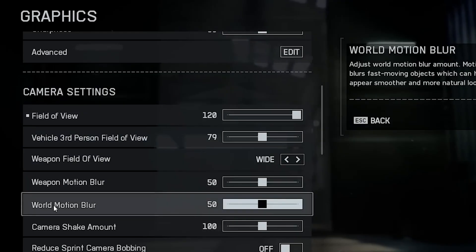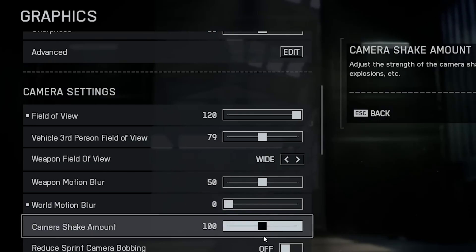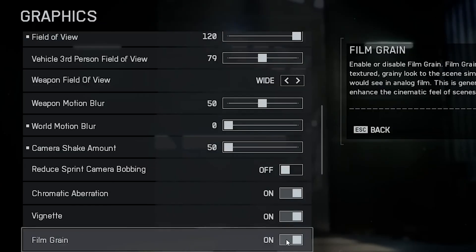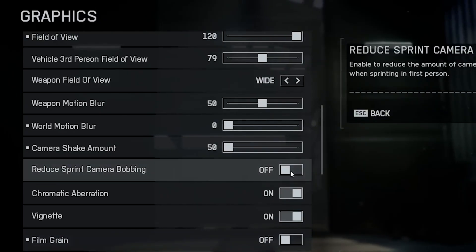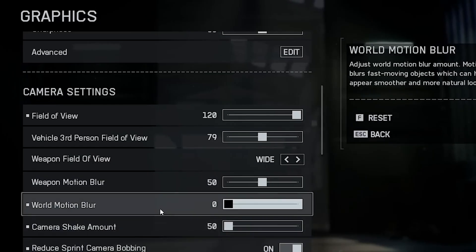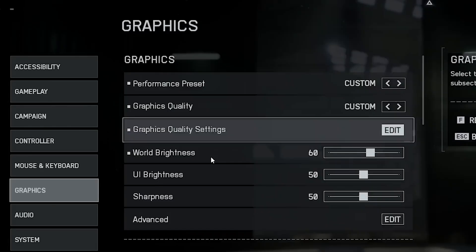Let's talk about visual clarity. Turn World Motion Blur off — it just makes everything look smeared during movement. Same thing for Camera Shake and Film Grain; disable both. Also reduce camera bobbing for a more stable and cleaner view while moving around. Trust me, once you play without motion blur and shake, your aim feels way more consistent.